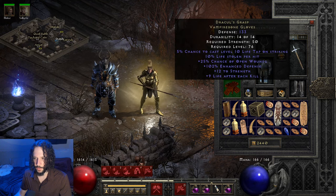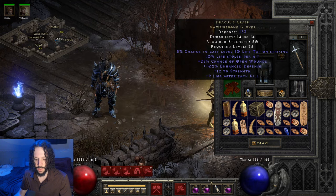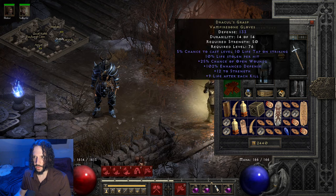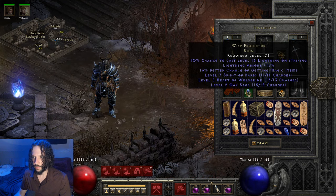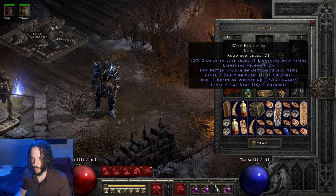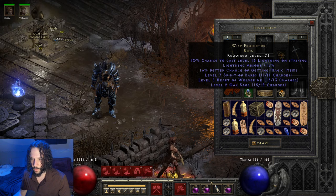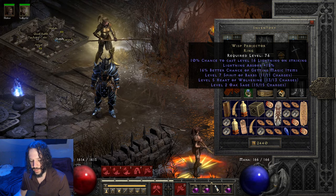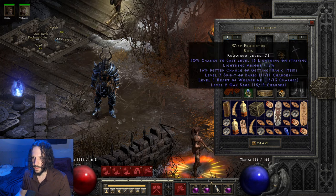I'm using Drax because it helps with our sustainability. This build can get a little squishy sometimes when you get surrounded, so the life tap really pulls us out of a bind. I'm using Wisp Projector basically just because I found one, and since I'm using some lightning damage on this build, I thought it was cool that we could proc a level 16 lightning on strike. The lightning absorb is definitely very useful and it gives us a little magic find too. I tried using the Heart of the Wolverine just to see if it could help with attack rating and stuff, but even with battle orders, it just dies — it's really not very useful.